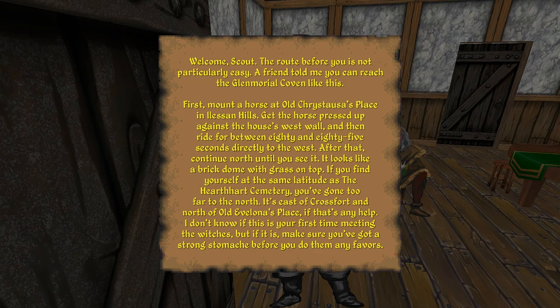It looks like a brick dome with grass on top. So we're going to head directly west for 80 to 85 seconds, and then continue north until we see it. If you find yourself at the same latitude as the Hearthheart Cemetery, you've gone too far to the north. It's east of Crossfort and north of old Avalona's place, if that's any help.